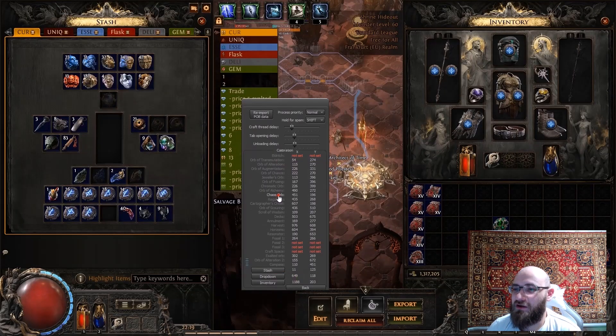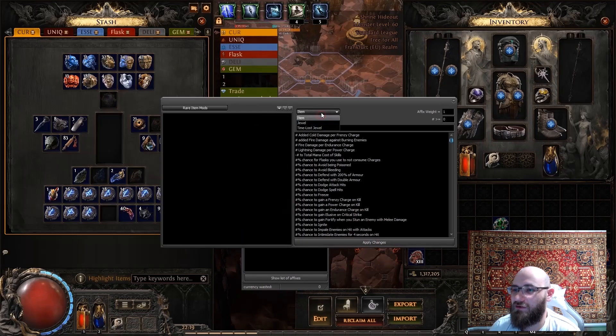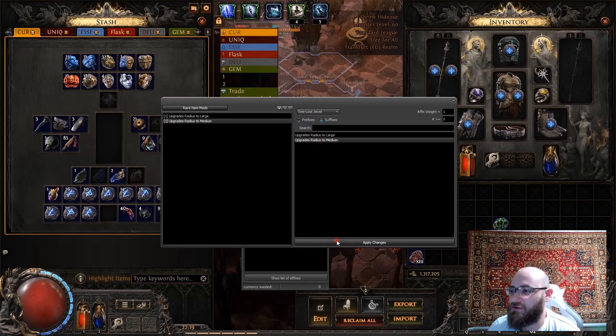At the moment, we only have rolling with Chaos Orbs for any items or waystones. According to the settings, everything is similar to the first part: calibrate the currency, add mods, and press the hotkey to start.